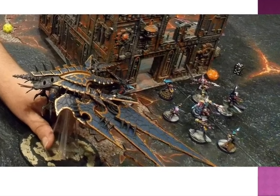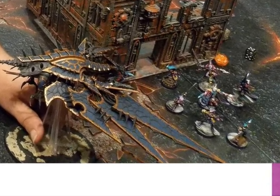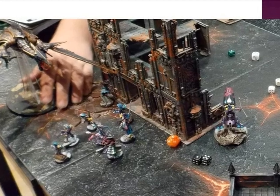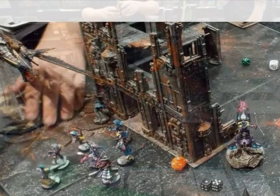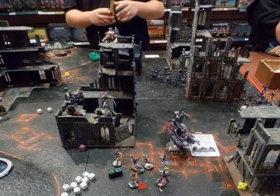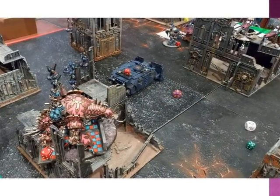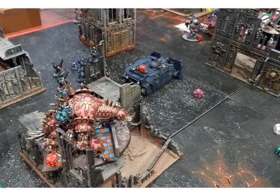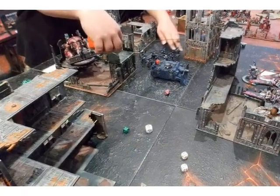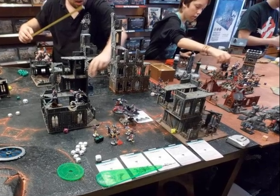This is the image of the Heldrake arriving from reserve. The Solitaire is just next to the Heldrake and the building — and he flames there, killing two players from this unit. Here you can see the Solitaire — the guy just next to the corner of the building. In the middle of the battlefield, he first moves the Vindicator and then moves the Marines bouncing to the right.